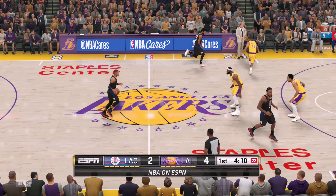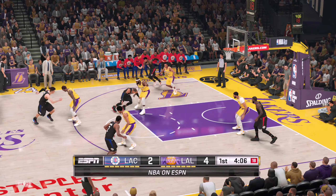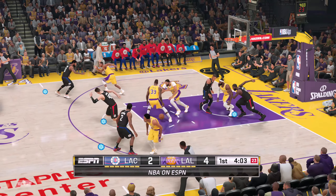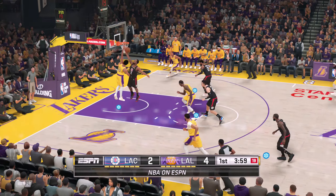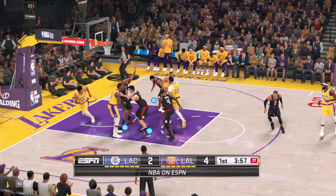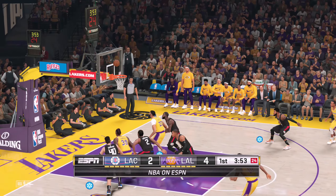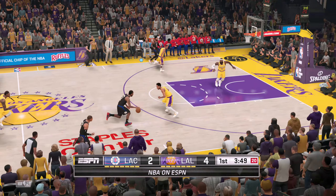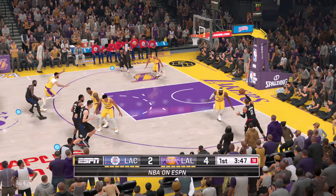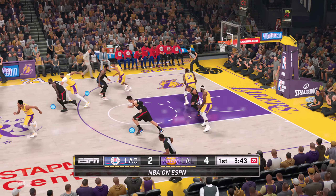The same reckless abandon we see on the court is reflected in his clothing. And the rejection by LeBron — you've got to be cautious around James, he's always on the hunt to swat away shots. Defense in your rear view may be closer than they appear. Clippers have gone one of three from the field. In the corner it's Westbrook, and the rejection by James.